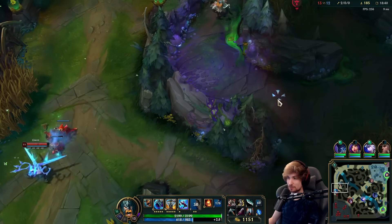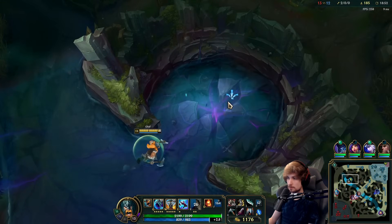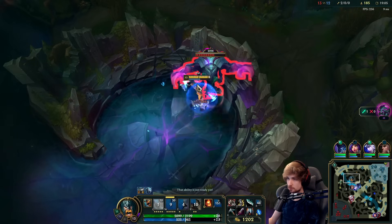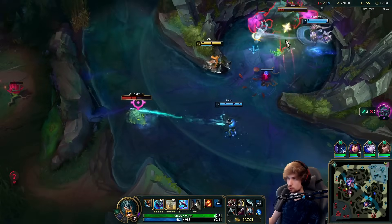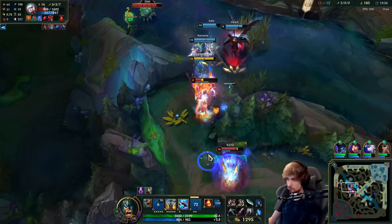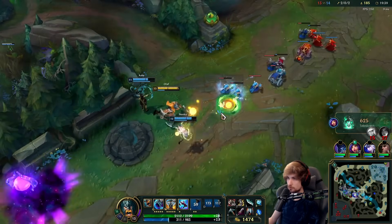I'm pretending like I'm backing — the second Gwen's TP runs out I cancel the back. Gwen is going to push the next wave probably — I'll take it immediately. They're all on the wave so they're clearly aware of what we're doing. No Zed involved, great. I'll take that. Nice, good catch, fantastic.